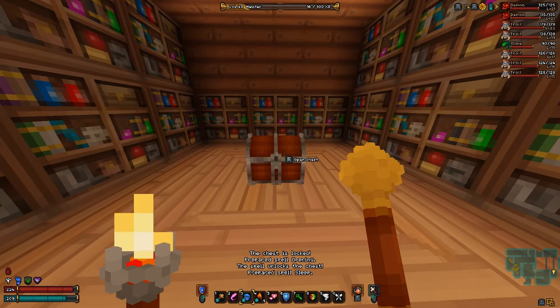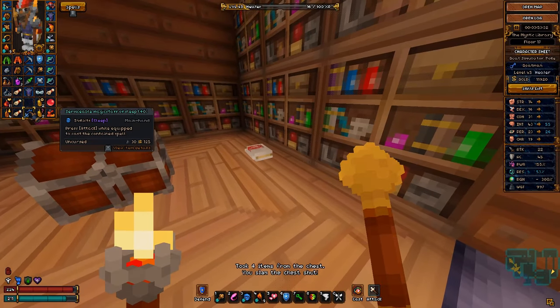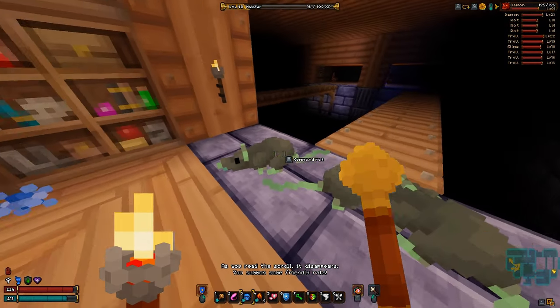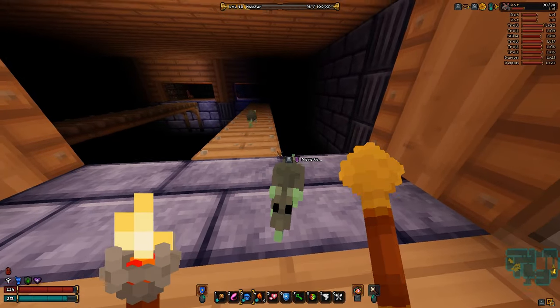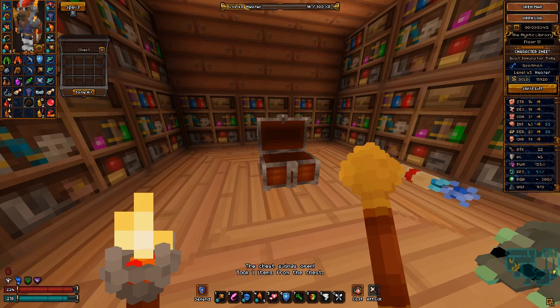But everything else is also good. There's extra healing — if we didn't have that, that would be really crazy cool. Scroll of summon is nice — friendly rats. Okay, that's about the worst option you can get, but I mean, it's bodies. Bodies for the body throne, right?